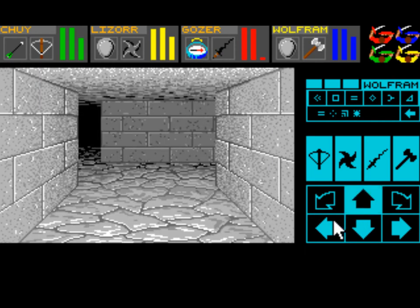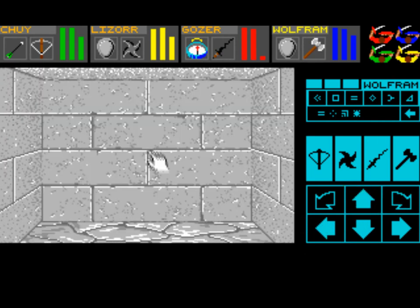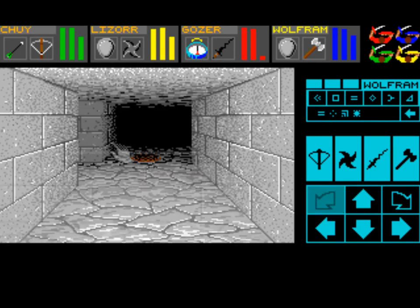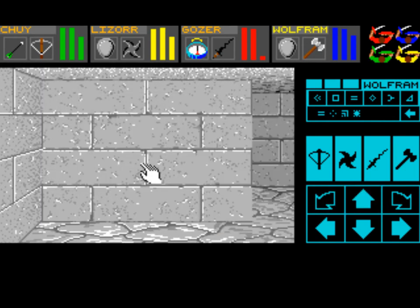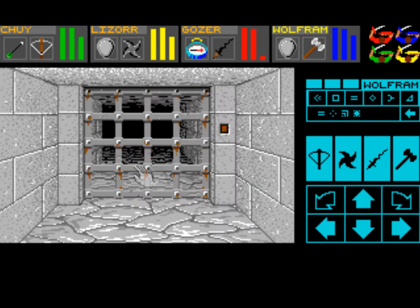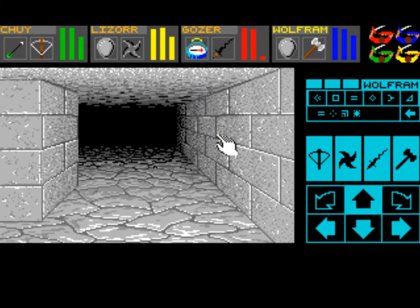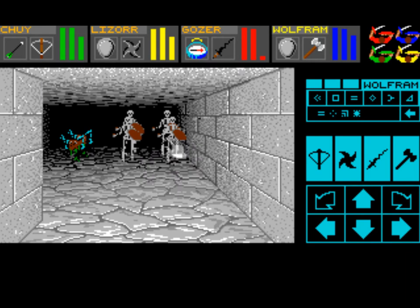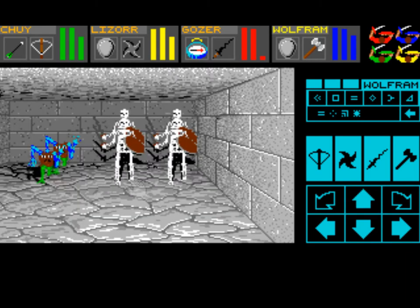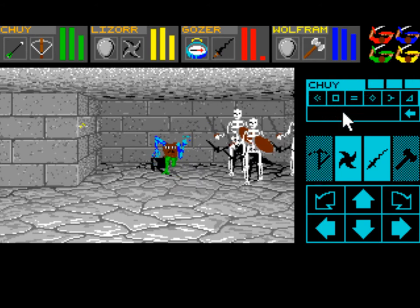I hear something moving around. What's over here? Dead end. And a grate. What is moving around? At least we got a door here. We got gigglers and skeletons. Let's kill those things. I hate those things.